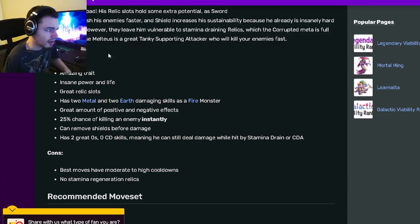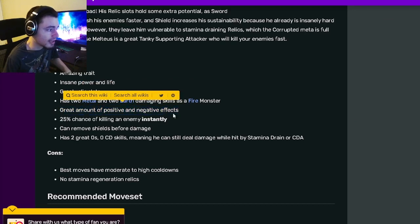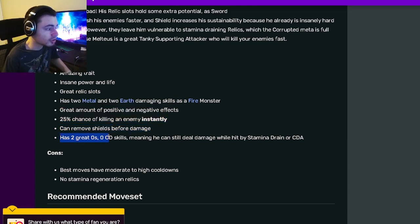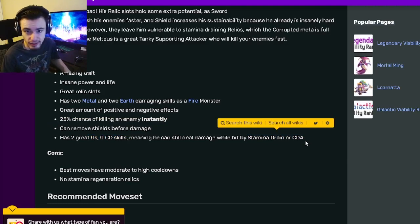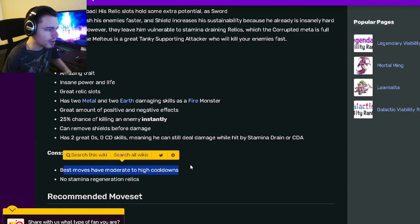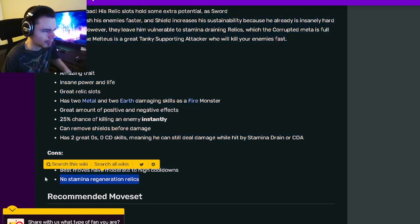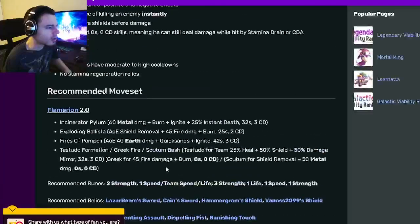If we go down to his pros and cons, you can see he has way more pros than cons. His pros are amazing trait, insane power and life, great relic. He has two metal and two earth damaging skills on a fire monster. He also has a great amount of positive and negative effects, a 25% chance of killing an enemy instantly, can remove shields before damage, and has two great zero stamina zero cooldown skills — making stamina drain and cooldown activation do nothing to him. His only cons are that his best moves have moderate to high cooldowns and no stamina regen on relics.